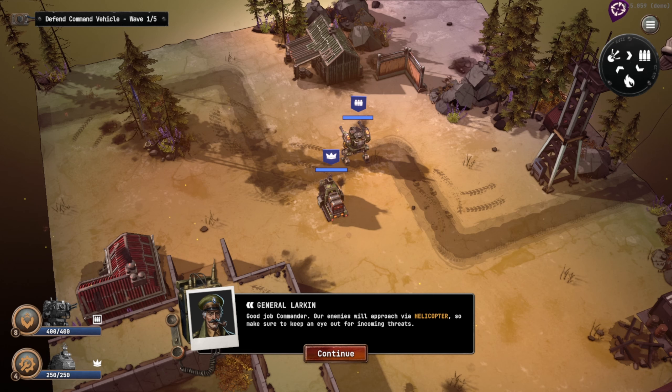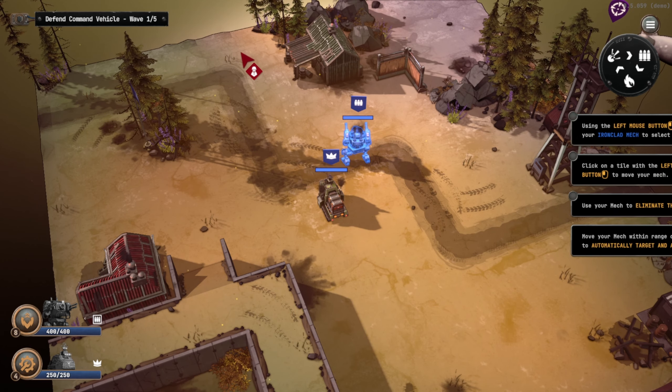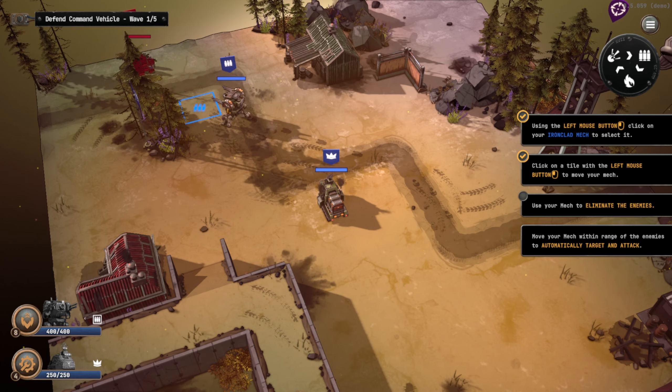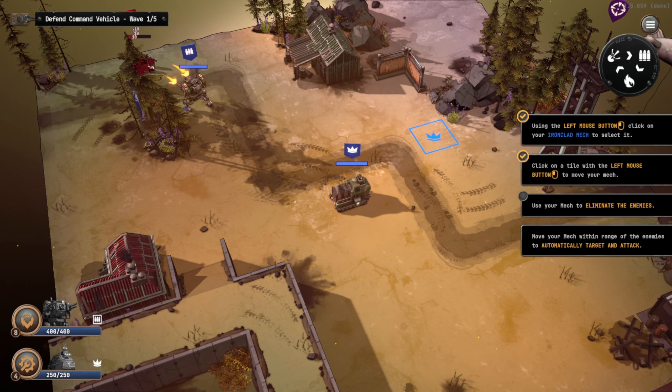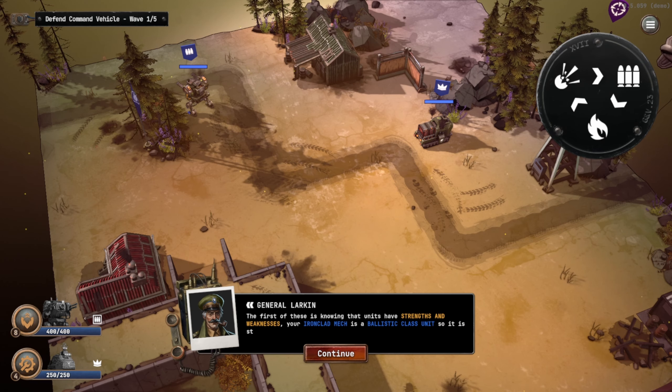Good job, Commander. Our enemies will approach via helicopter, so make sure to keep an eye out for incoming threats. We can click on a unit to select it and left click a tile to move. The game gives you a rock-paper-scissors type layout in the top right corner — ballistic can hurt fire, fire hurts what I'm guessing are missiles, and that icon defeats ballistics. Your Ironclad mech is a ballistic class unit, so it's stronger against fire class enemies.